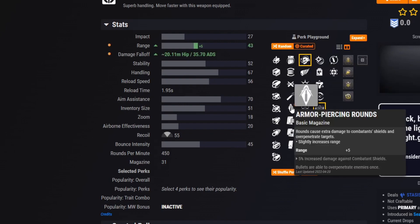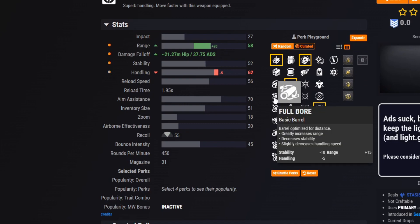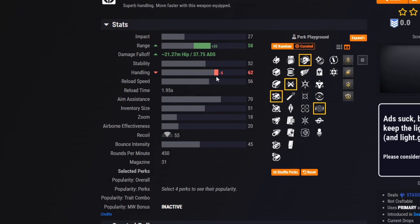Not to mention you can get Desperado on it as well, so that will only make things better. You can go with something like Encore, and I'll probably go for Ricochet Rounds personally because I love seeing the rounds bounce off walls. Then we'll go with Full Bore just to boost up the range even more — handling does decrease a little bit, but I'd like the range on this Pulse.